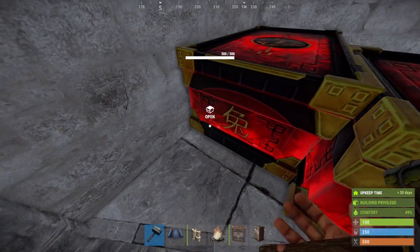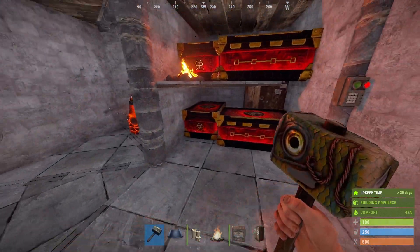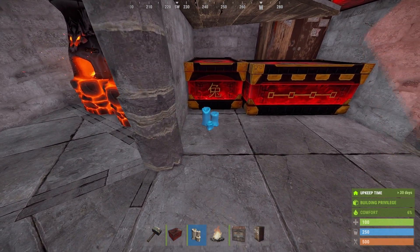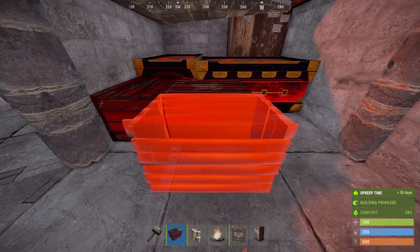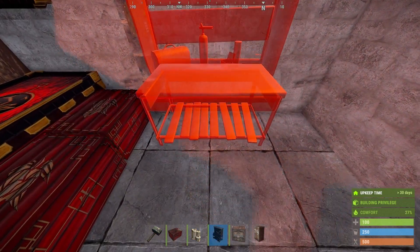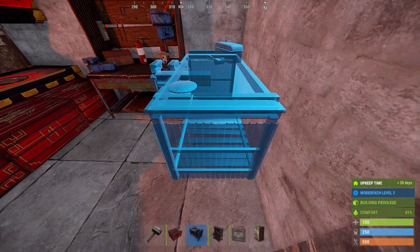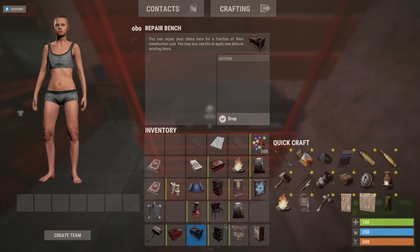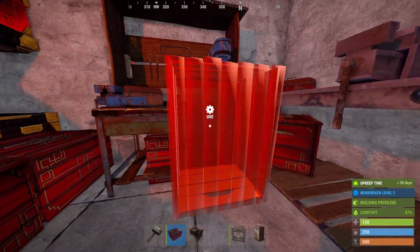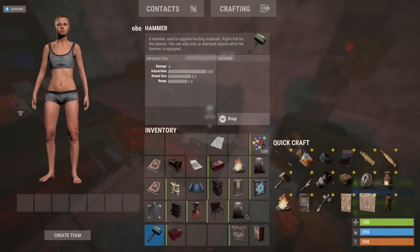If done correctly, everything should fit. I like to place a campfire here so you never accidentally run into it and lose health. This part can fit a total of three small boxes. For the second part — which depends a bit on how many players you are — if you're a solo or a duo, this layout works great: you can fit your workbench, a repair bench, another three small boxes, and even two sleeping bags.